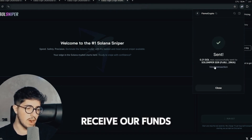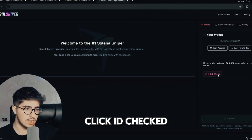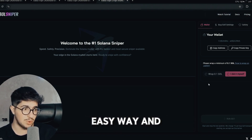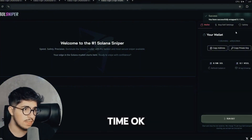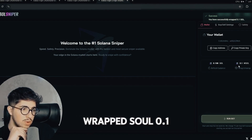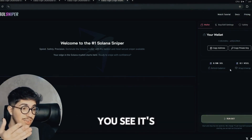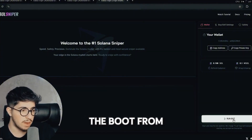We wait to receive our funds in the wallet to start the bot. Click Wrap and it will be wrapped easily. We wait some time — it's wrapped. You have successfully wrapped 0.1 SOL. We have wrapped 0.1 and still have 0.1 Solana remaining. It's really nice and fast. We can run the bot from here.